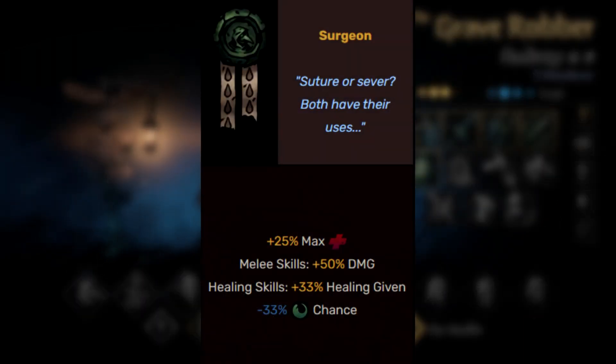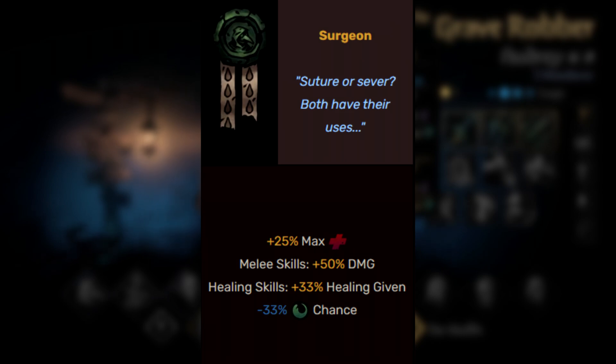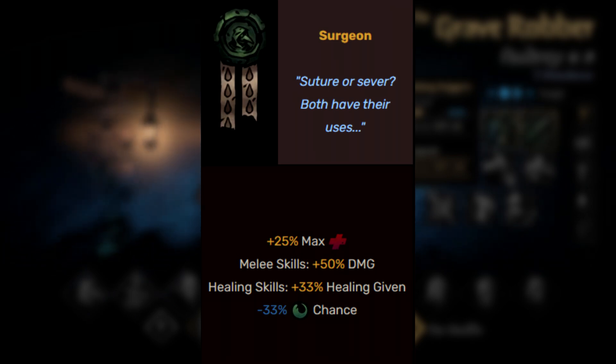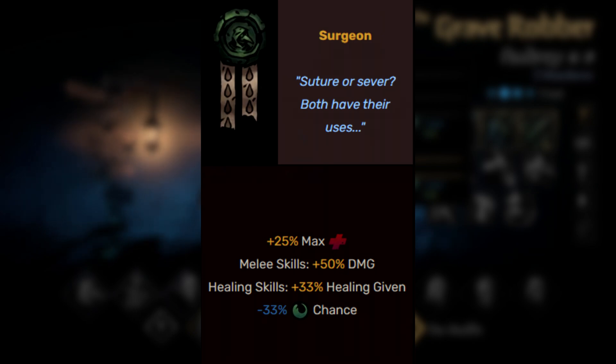The first path we're going to start with is Surgeon. Surgeon works by giving her an additional amount of health, making her a bit less squishy. It also increases the damage done by her melee skills — which is pretty much just Incision — and also gives her healing skills additional healing given, making her a more potent healer. This does come at the cost of her ability to deal blight, so you don't want to be running her as a blight-centric hero here.